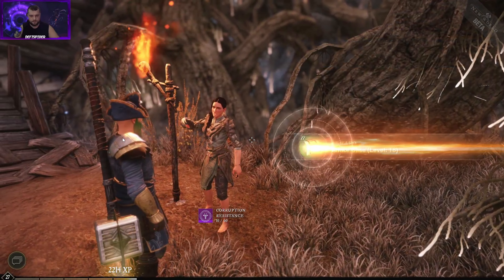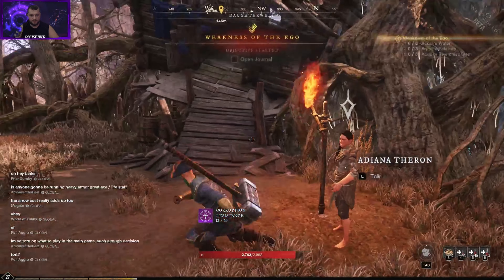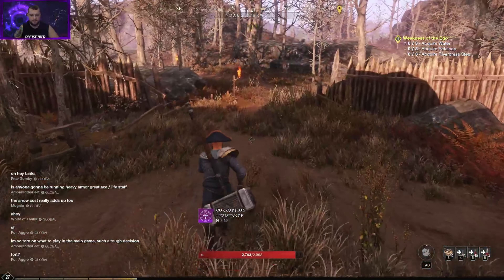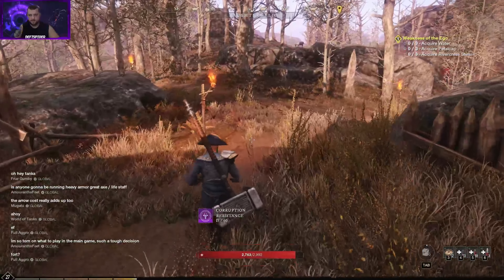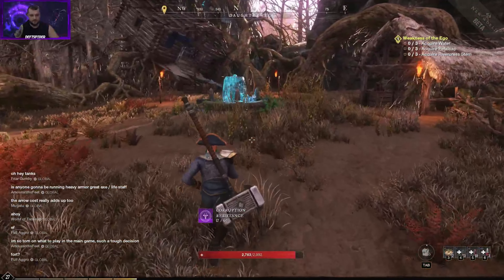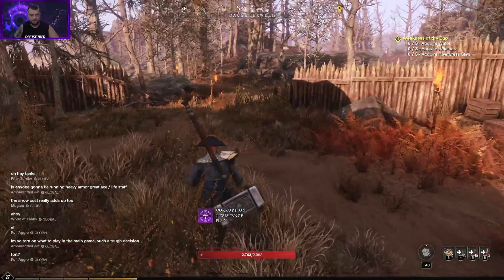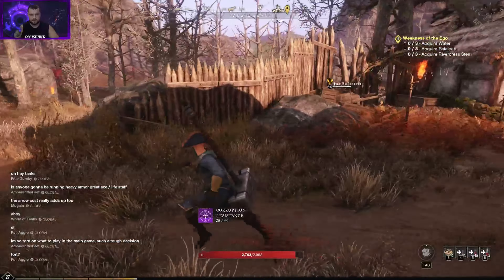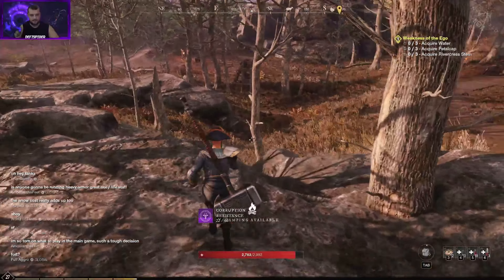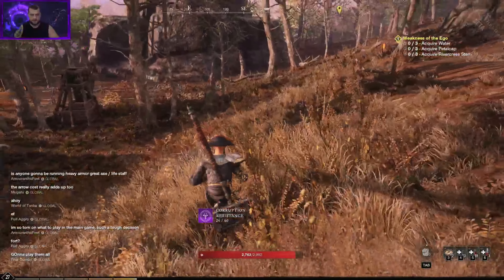Now we need to go back to talk to the angry lady again. Without the corruption blocking the Azoth flow, we're making progress. She wants us to acquire water, petal cap, and river crest stem. Water is easy to get. Petal caps are those green plants you find on the ground — the easiest place to find them is around Windsward city. I normally gather all kinds of stuff as I play but this time I didn't, so we're going to run around and collect them.